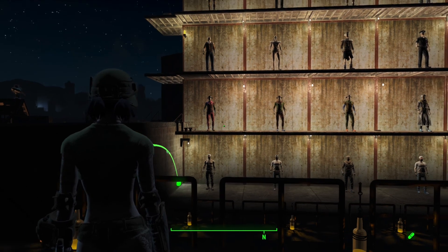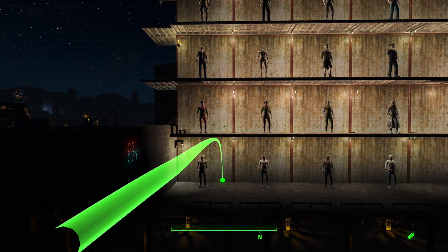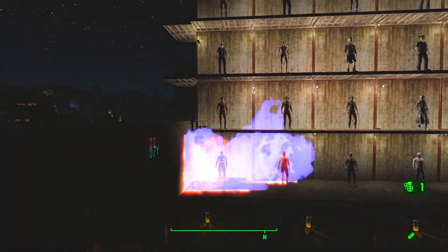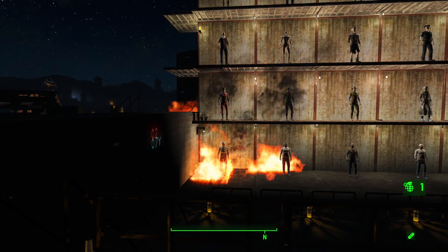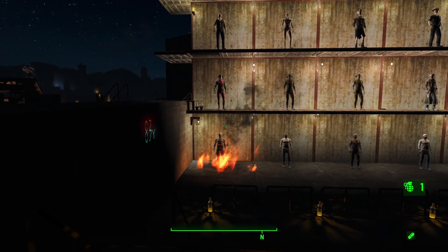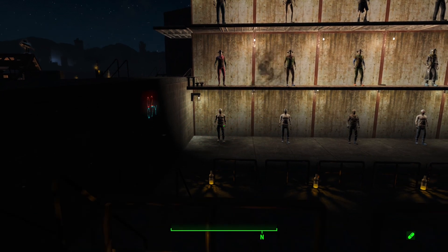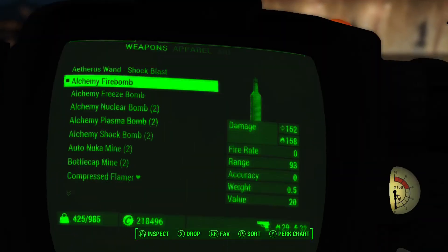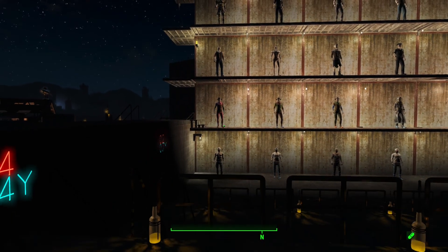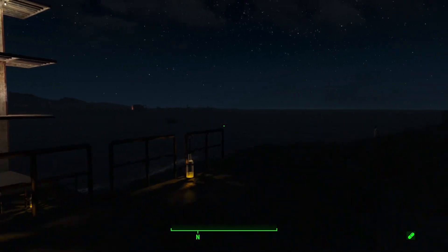When we throw our Alchemy Fire Bomb, we get a throwing arc and we throw it. It looks very much like a Molotov cocktail explosion, even with a little bit of lingering flame.